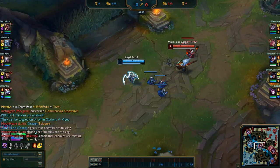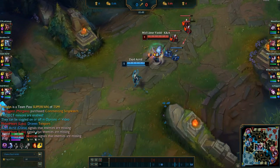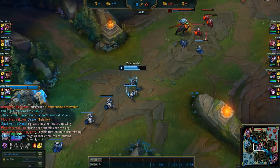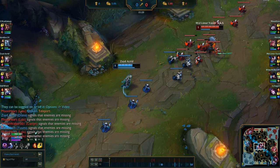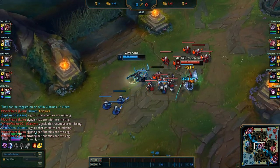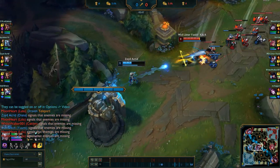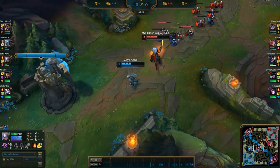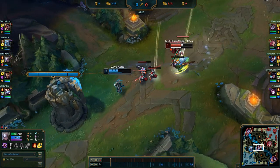He ends up getting like 30 CS up on me, just by an insane amount. But it's better to have that than to feed and just give him kills over and over. I'd rather let him have the CS than make him unstoppable. I'll play against Yasuo defensively — he's just so hard to stay toe-to-toe with.